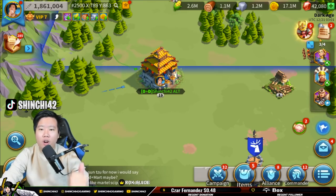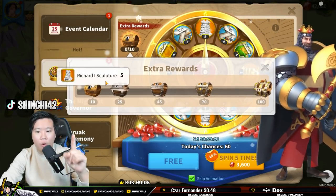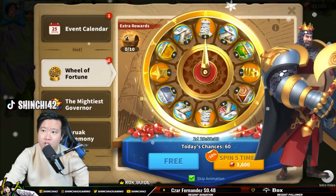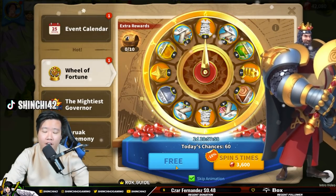Today we are going to spin for Richard — we're definitely going to get the extra reward with 10 spins. We're going to use our free spins right now, let's see where we end up. One of the biggest questions I get in this game is: should a free-to-play player obtain Richard?